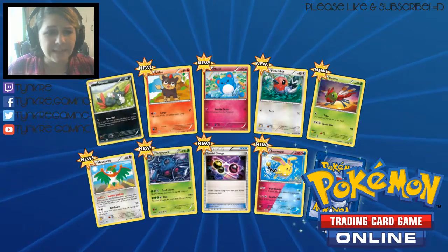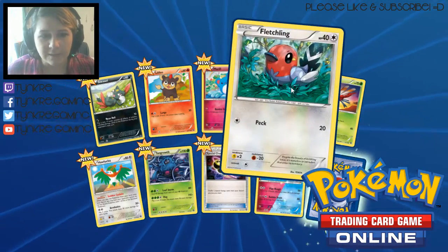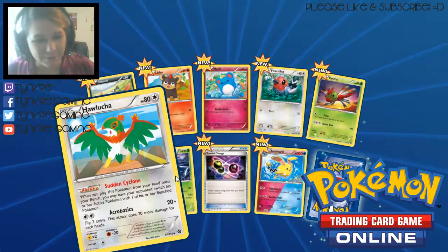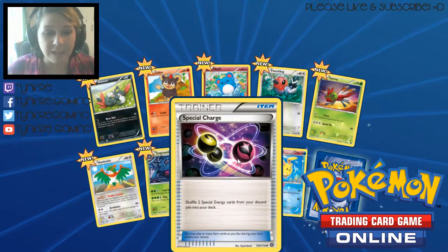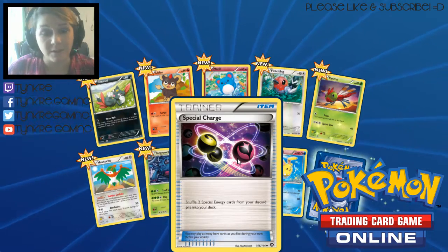Alright, we've got a Sneasel, a Litleo, a Meryl, some Fletchling, a Yanma, a Hall Lucha who's pretty cool, a Tangrowth which is Tangela's evolved form, and a Special Charge which shuffles two special energy from your discard back into your deck.